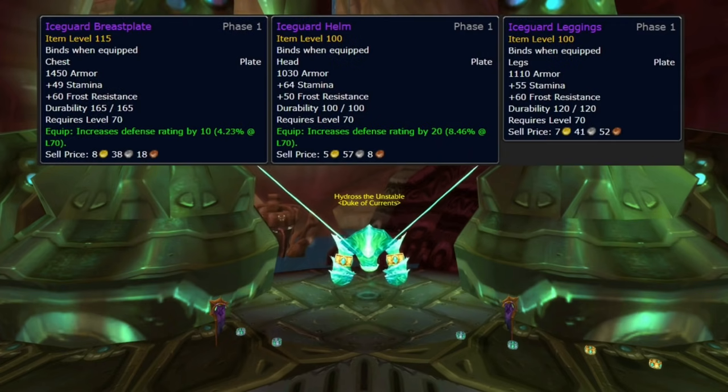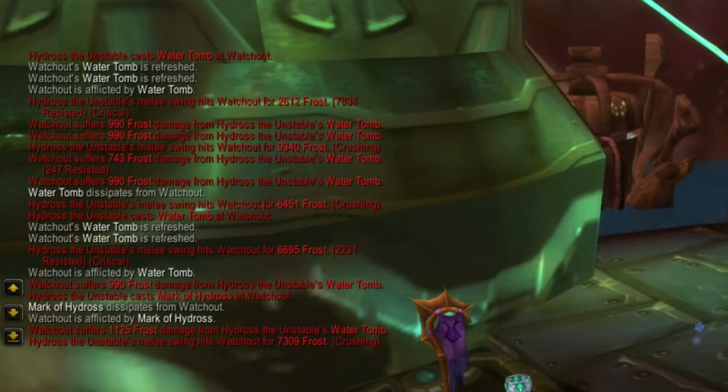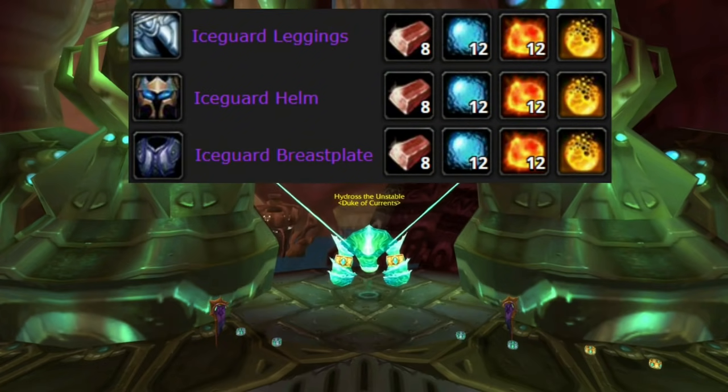The first items I highlight right here is the Ice Guard set. These items become handy when you fight the first boss in the new raid SSC. Fighting this boss makes your tank take a lot of frost damage, and having resistance gear will definitely improve your tanking. To craft this set you will need different materials. The Primal Water and Primal Fire might increase in price in phase 2 for this specific reason.